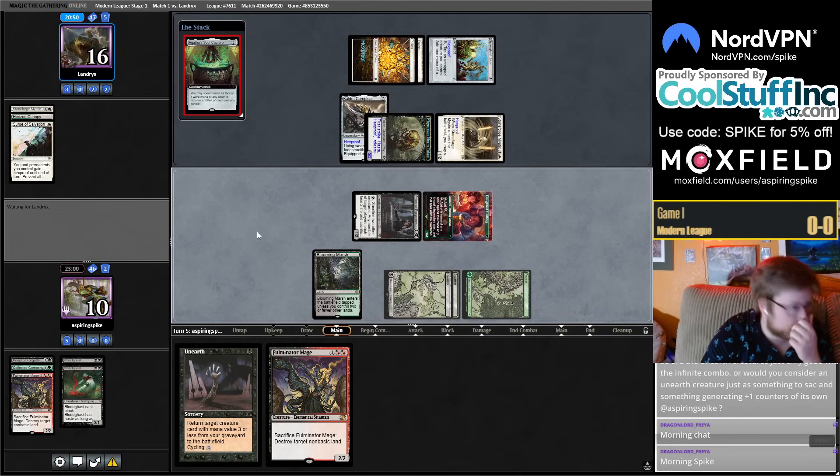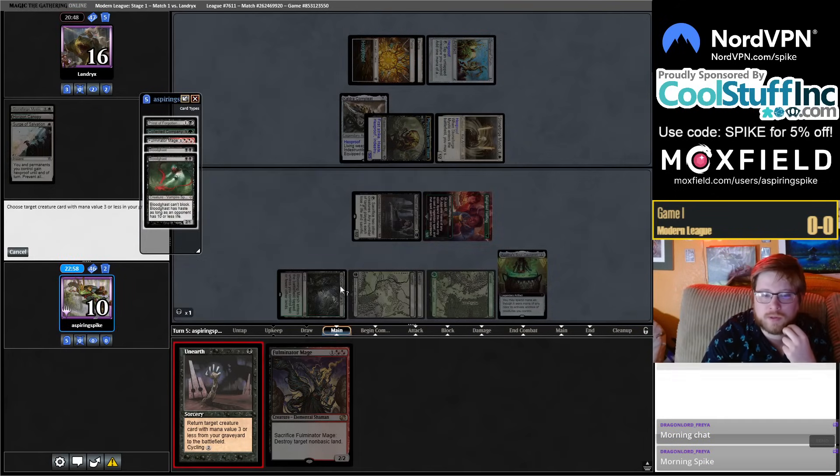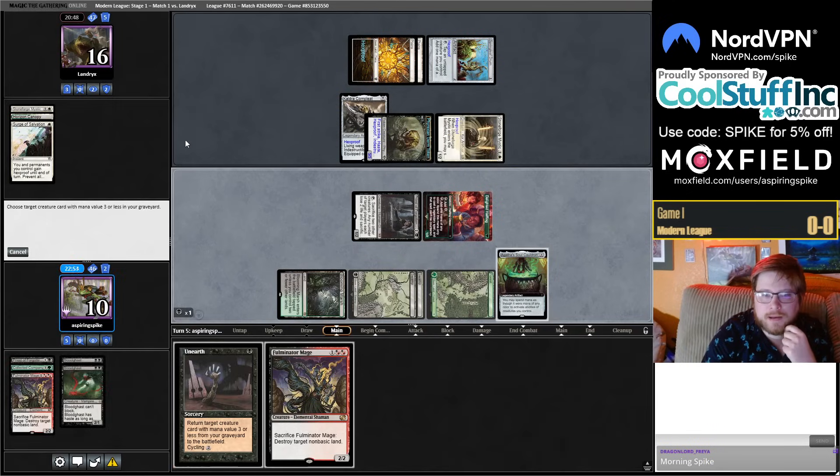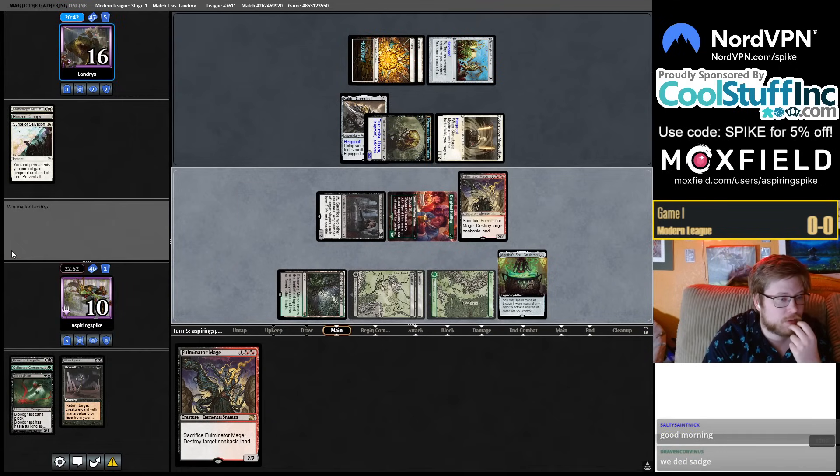I don't think there's anything we can do about them equipping Hammer next turn except hope they can't. The best play might be Fulminator Mage killing a land in response to the Stoneforge trigger so they have one less mana. We don't know for sure they can equip the Hammer here, but we are dead if they have it.